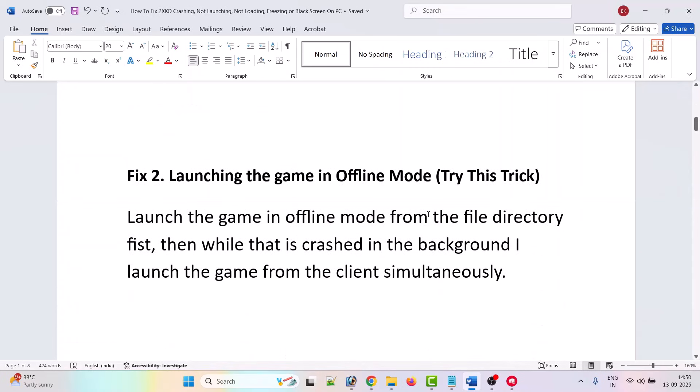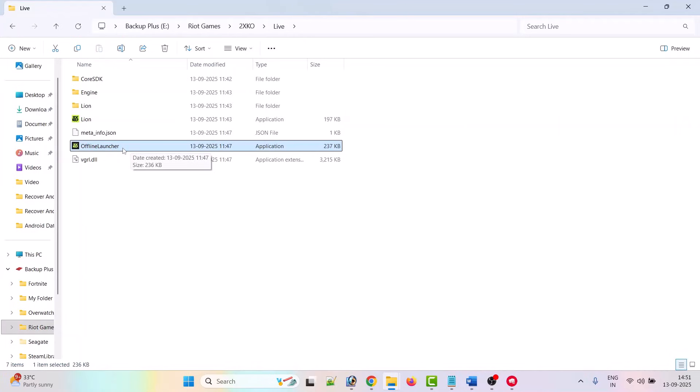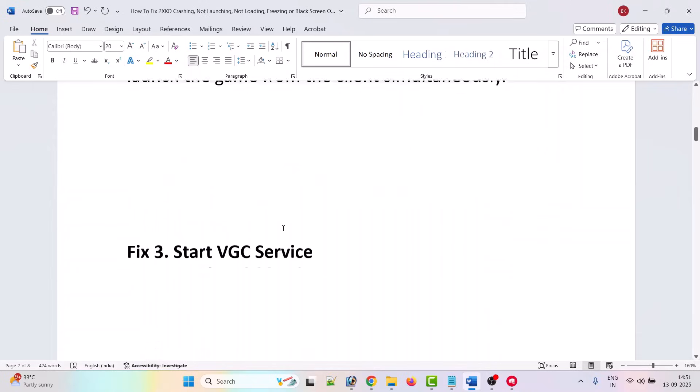The second fix is to launch the game in offline mode. Launch the game in offline mode from the file directory first, then while it is crashed in the background, launch the game from the client simultaneously. Go to the game installation folder, double-click the offline launcher to launch the game, and when it crashes in the background, go to the client and click the play button. If that doesn't fix the issue, move to the third solution.